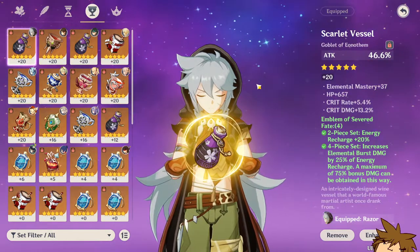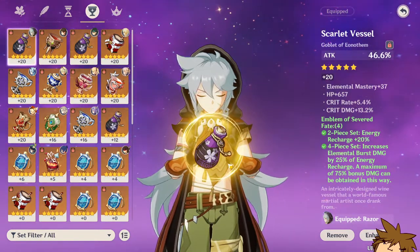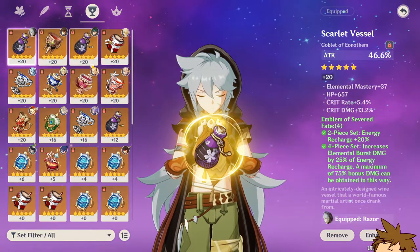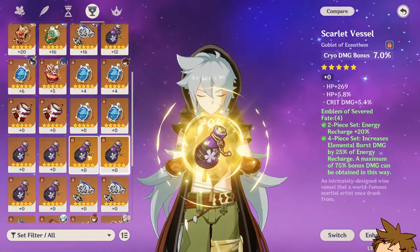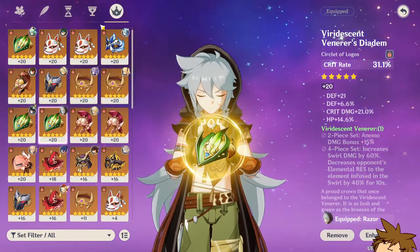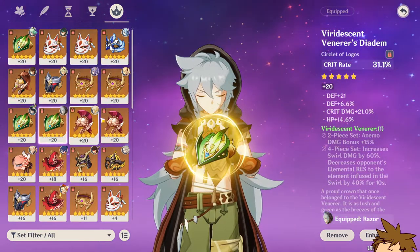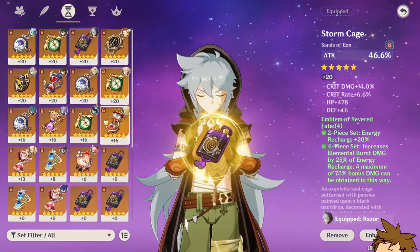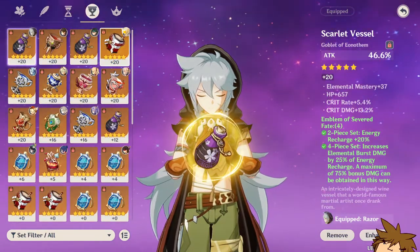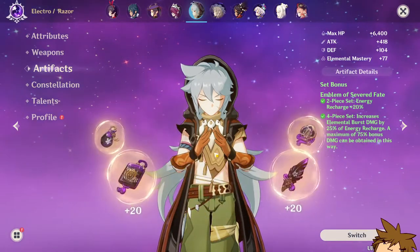For the goblet, attack percentage isn't ideal — you should try to get an electro damage goblet if you can. I still think it's going to be pretty good, but it's incredibly difficult to get one that's on-set. I'm going to be running a crit rate circlet because my crit rate is incredibly low. I'm trying my best to get another crit rate circlet that's on-set, then I can move on to an energy recharge sands or an electro damage goblet, which would probably be better.